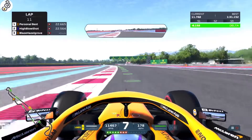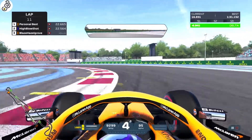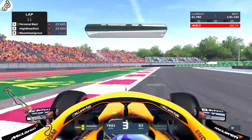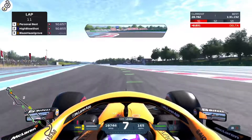Then as you approach corner 3, look for the 50 and brake just before that, dropping down to 4th gear. Hold in 4th and then drop to 2nd just as the road on the left hand side disappears, and accelerate out of the corner with as much speed as you can into the DRS zone.